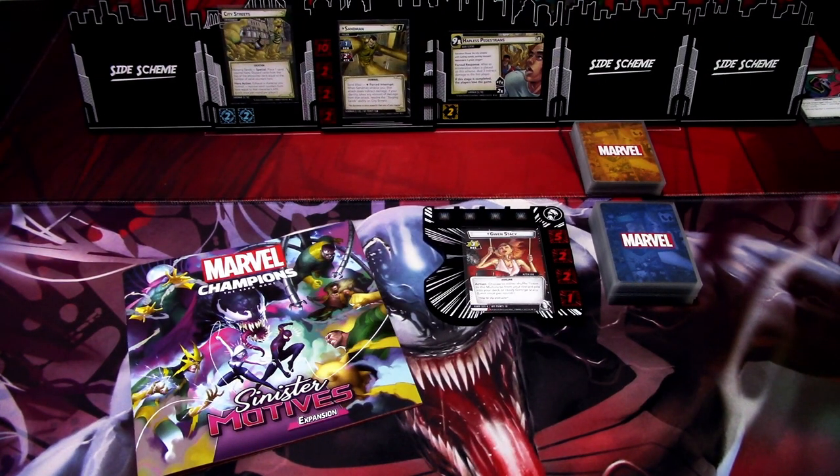Hi, this is JP from Not A Lights Over Arkham. Welcome to the Sinister Motives expansion playthroughs — we are starting from the first scenario, Sandman. We are playing Ghost Rider or Gwen Stacy, also known as Ghost Spider, for this first playthrough. Throughout this series I will be alternating with the two heroes that come in the box. The second scenario I will be playing Spider-Man Miles Morales, and so forth. I am playing on standard difficulty and true solo.